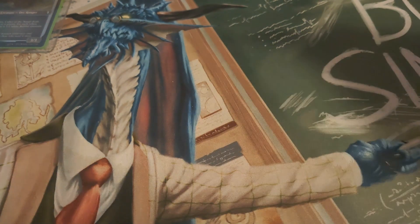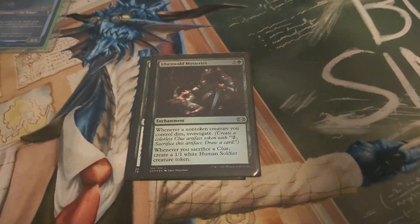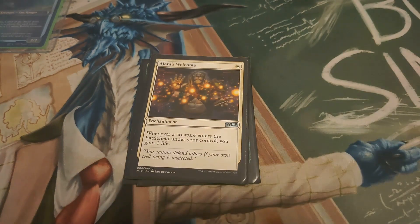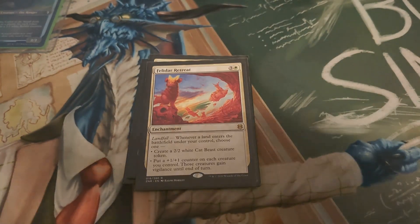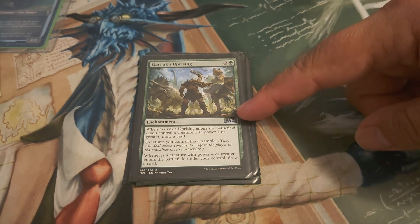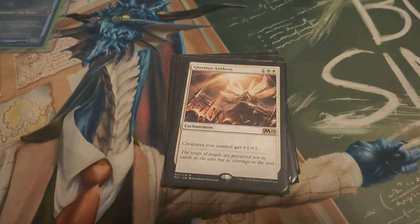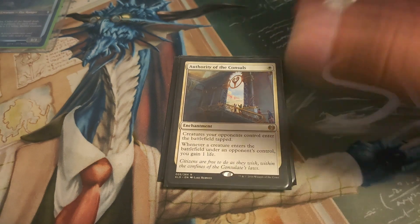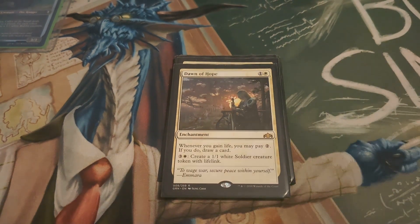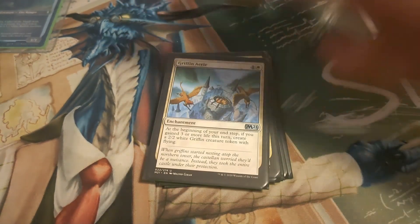We've got a couple of enchantments to help pump up our tokens. Gaea's Anthem. Ulvenwald Mysteries — creates clue tokens, and whenever you sacrifice a clue it makes a one-one white soldier. Jiang Yanggu's Welcome. Retreat to make more tokens. Garruk's Uprising — this is more to give trample, though I don't think we have that many creatures with power four or greater. Glorious Anthem to pump up our creatures. Authority of the Consuls because we don't want opponents swinging right away and we want to gain more life. Dawn of Hope — whenever you gain life, pay two to draw a card, or pay four to create a soldier with lifelink. Griffin Aerie makes more tokens.